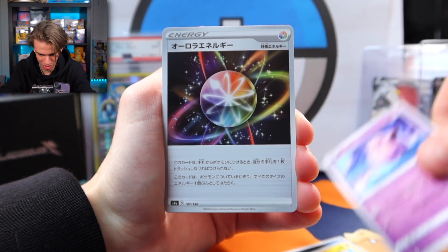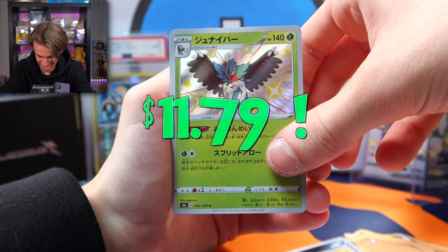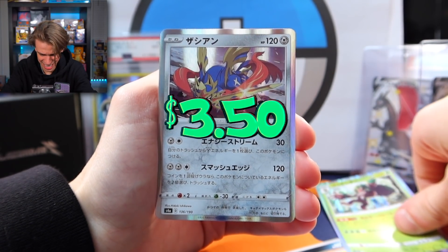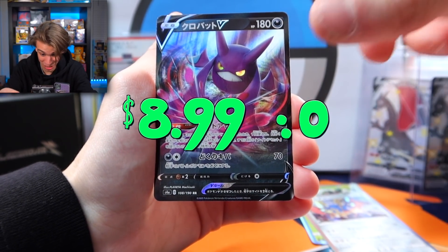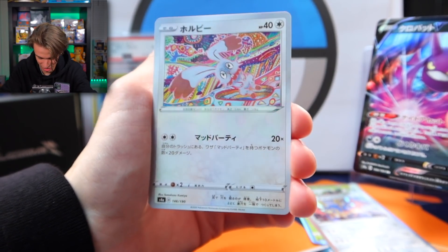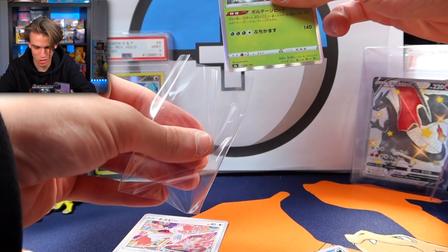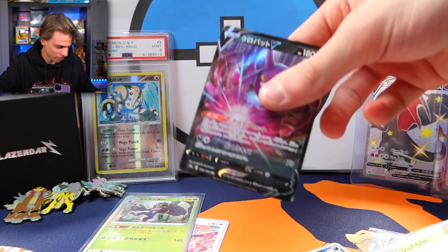Toxel, Clefable, Energy, Poltergeist — oh, that's a shiny right there! Got our first shiny of the box, not sure who that is. We have Rillaboom — not V, just a regular holo. That's Zacian V, definitely the sword one right there, and a Crobat V — that's a pretty good one. And there's our special oily reverse. Every single Shiny Star V pack comes with one of these little reverses — it's like a circular holo reverse. Literally every pack you have to sleeve so much, it's crazy.